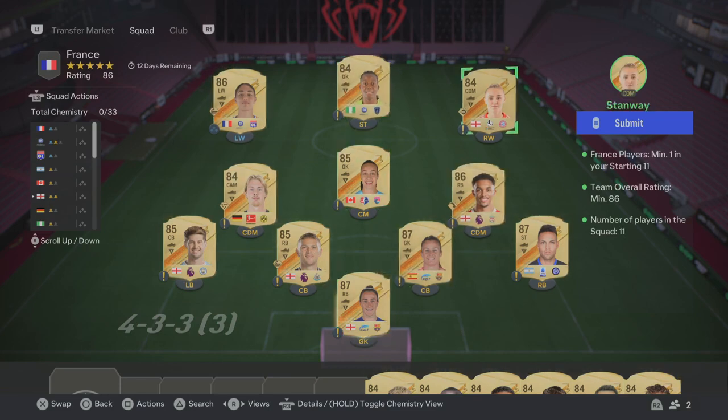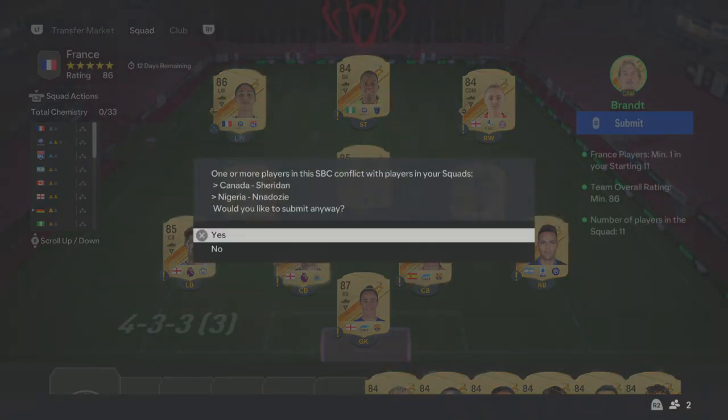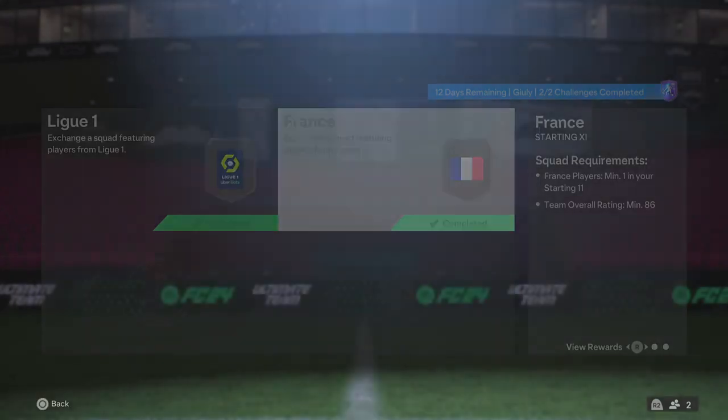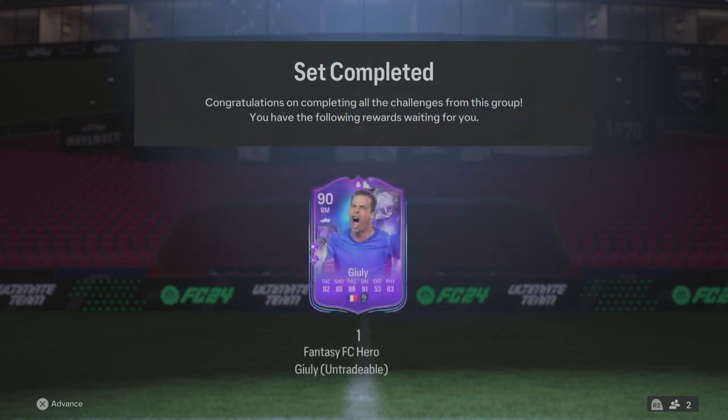Completing the brand new hero foot fantasy SPC — I think this is a must complete. His name is Ghoulie — I might be completely butchering that name — but it looks crazy. 90 rated, it could go up to a 92. I think he's definitely going to go up to a 91, but the playstyle pluses aren't the best. Overall, insane card.